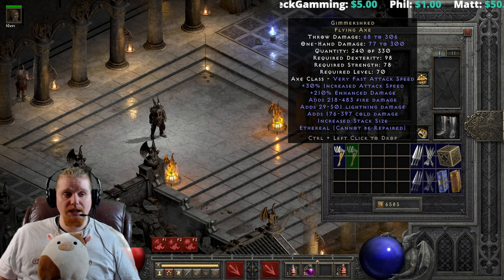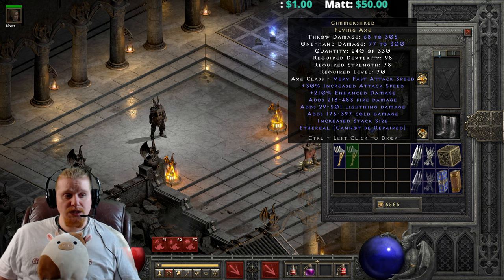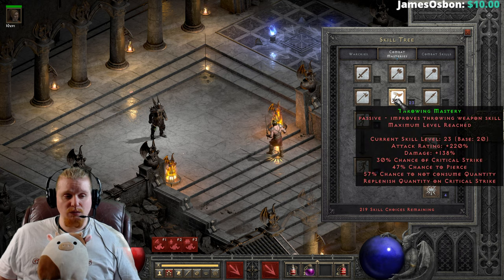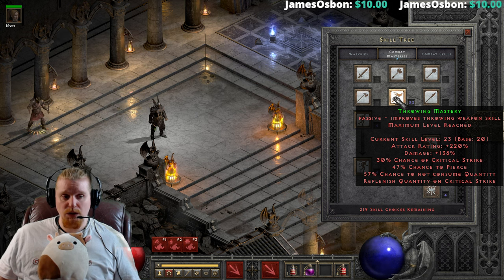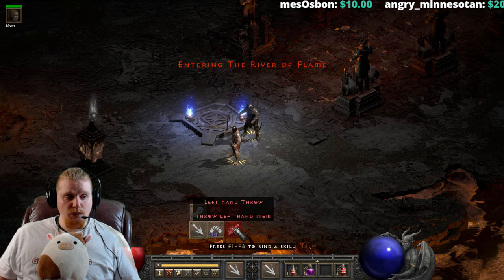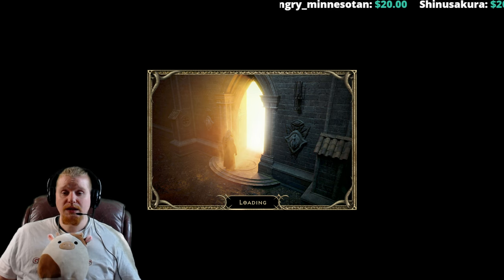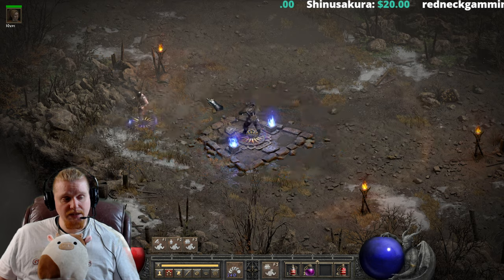Gimmer Shred can also come in an ethereal form, which is 68 to 306 throw damage and 77 to 300 on the melee. Unfortunately, it does not have a replenish quantity effect. I'm actually interested in this because Barbarian has recently gotten some very nice changes — specifically the ability to replenish quantity on critical strike, as well as the ability to not consume quantity 57% of the time while utilizing a very high level of throwing mastery. I'm interested to find out whether throwing an ethereal item could potentially work if you end up with enough crits and enough non-consuming abilities.